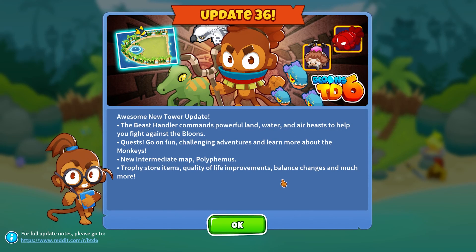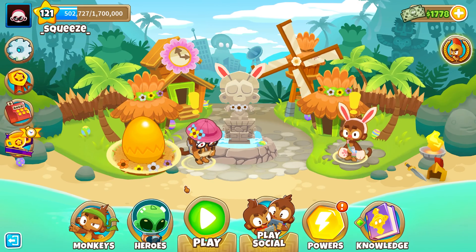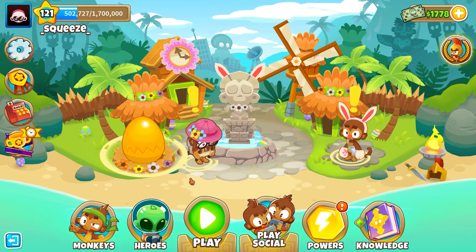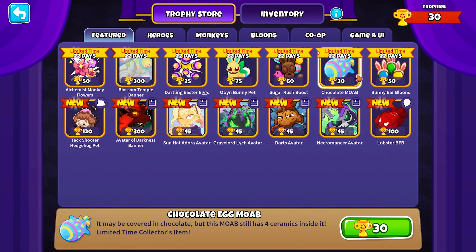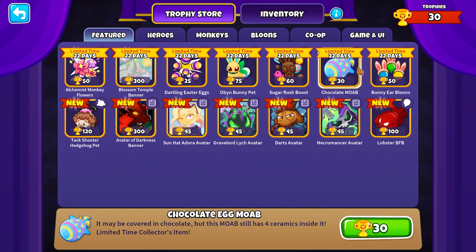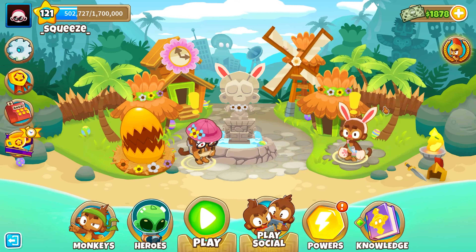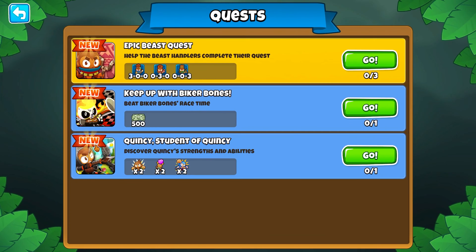Alright, update 36 is here for Bloons Tower Defense 6! I had no idea this was coming out today. I knew about the update, the new tower, and the new maps, but I had no idea it was today, so I'm super excited. There's a lot of things here. Firstly, I'll go over the new trophy item stuff because these all look really good - the open bunny looks sweet, the tap shooter hedgehog is so cool, the chocolate mobs are cool, lobster BFB is obviously pretty cool.